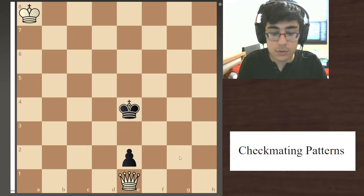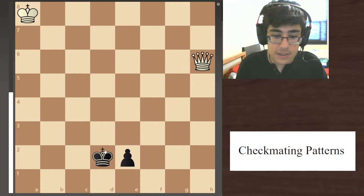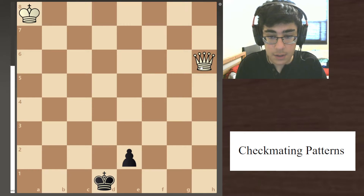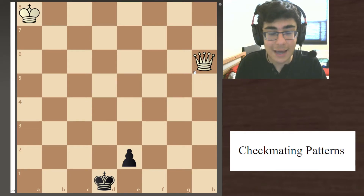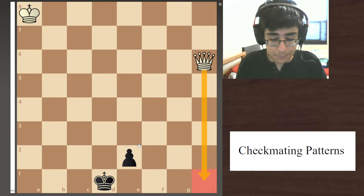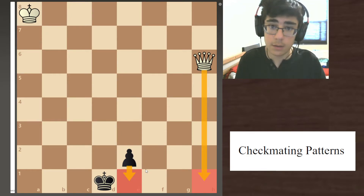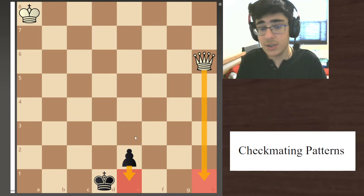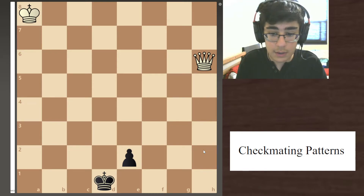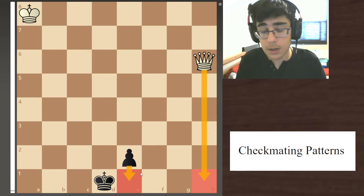You get in his face. So instead of going to d3, you can go to d1, which is a lot safer. And do not — I repeat — do not go to h1. Why? Because black's pawn can go down, block that check, and promote to a queen, which will most likely end in a draw. Do not let your queen check the king where the pawn can block the check and promote.